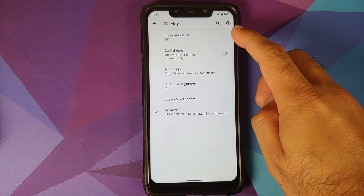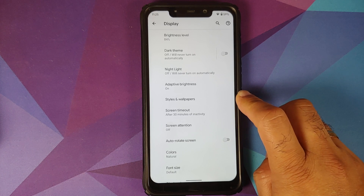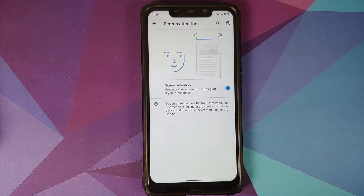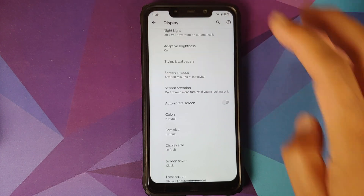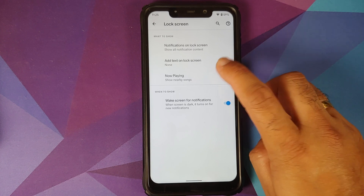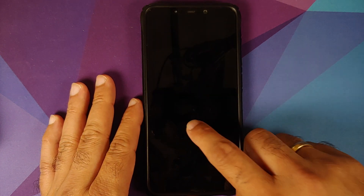In display settings, you have automatic brightness, dark theme — which can be turned on and off at a custom time — night light, adaptive brightness, styles and wallpapers, and screen timeout. Screen attention is also there, using your front camera to check whether you are looking at the screen, and it works without any issues. There's a toggle for auto-rotate. The color options are missing right now but the developer will add them in the next build. You can also change font size and display size.